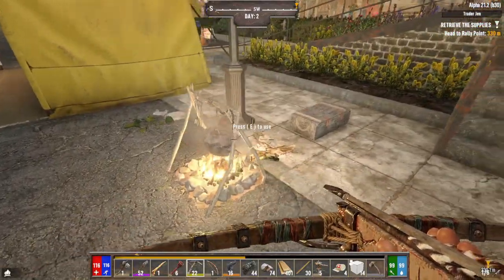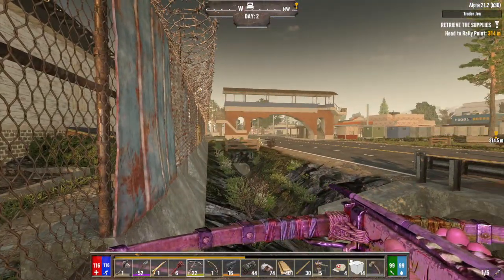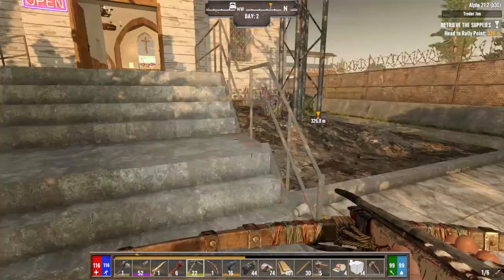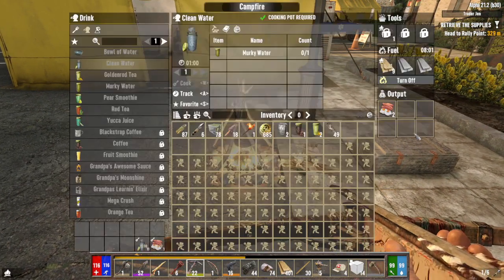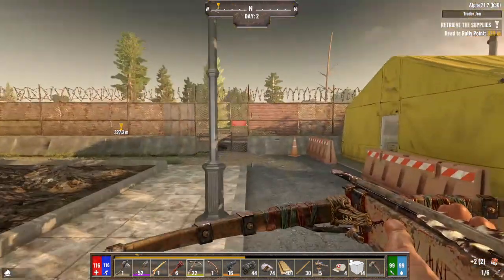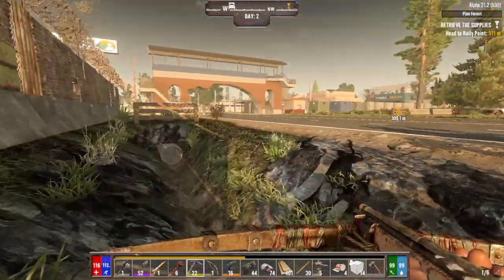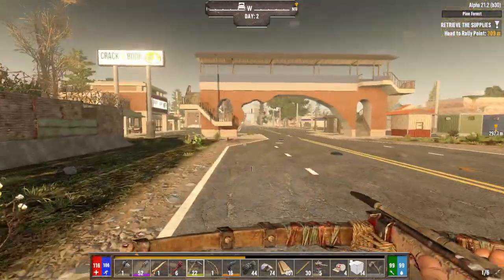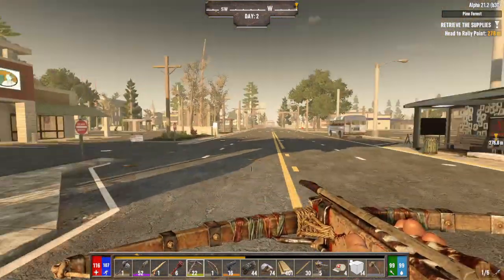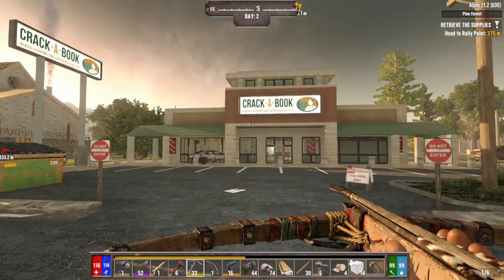All right guys, it is the next morning. I put a fire down. I was able to kill the zombies between me and my other storage boxes and go over there and get some things organized. So this storage box is empty, the other ones are full. I've got some bacon and eggs and some murky water cooking right now. We are good on food and water. We are going to head over to this job. Actually, let me clear out the Dead Rooster first, then I'll go do that job. And then maybe we raid this Cracker Book.